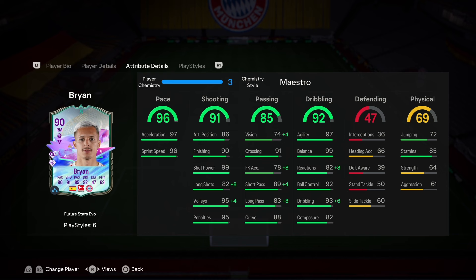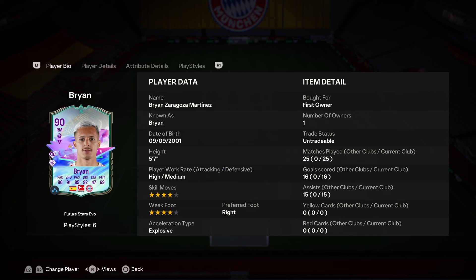Dribbling's really good. 85 stamina as well, that's nice to see. Physical's a little bit low strength-wise, but aggression should be okay if he's just going to be a really agile winger. He's 5 foot 7, so he should be agile in game, I'd like to hope.